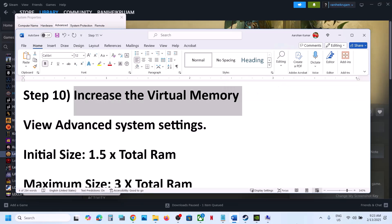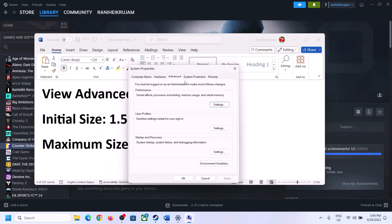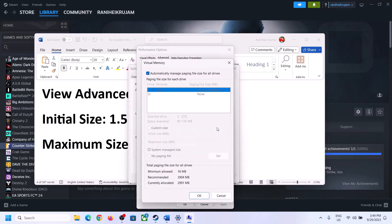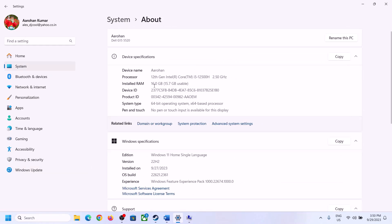Still not working? Increase the virtual memory. Go to View Advanced System Settings, click the first Settings, go to Advanced tab, click Change. Uncheck 'Automatically manage paging file size for all drives', select the drive where the game is installed, then put a check on Custom Size. For initial size, the formula is 1.5 × total RAM in megabytes. To check your total RAM, go to System > About in Windows Settings — in this example, total RAM is 16 GB.